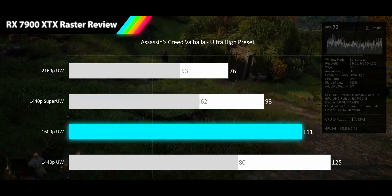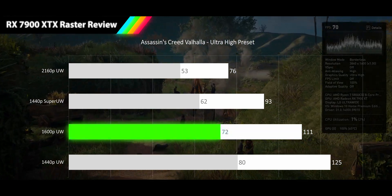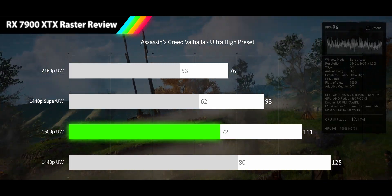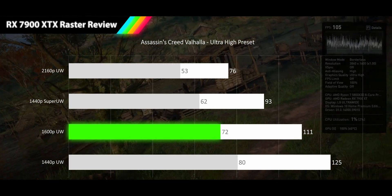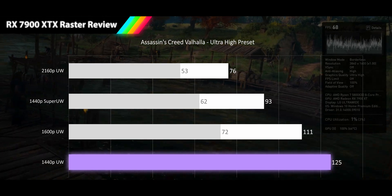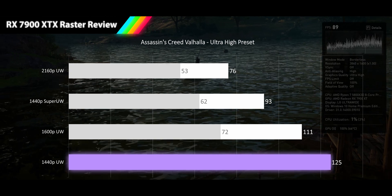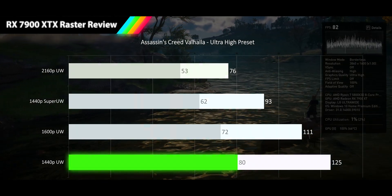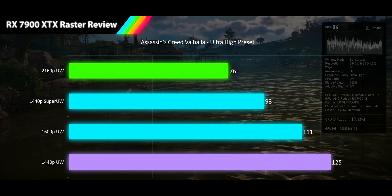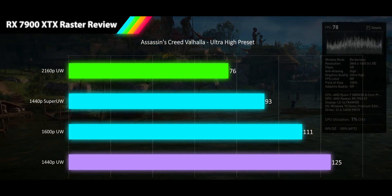At 1600p ultrawide, we see a 111 FPS average still in high refresh rate territory, and a 72 FPS 1% low. Frame variance has crept up to 35%, which isn't great, but Assassin's Creed Valhalla has proven to be one of the more variant games in this suite for both brands. At 1440p ultrawide, the 7900 XTX hits very high refresh rates at 125 FPS average and 80 FPS 1% lows — keeping all resolutions above 60 with a 33% average frame variance.